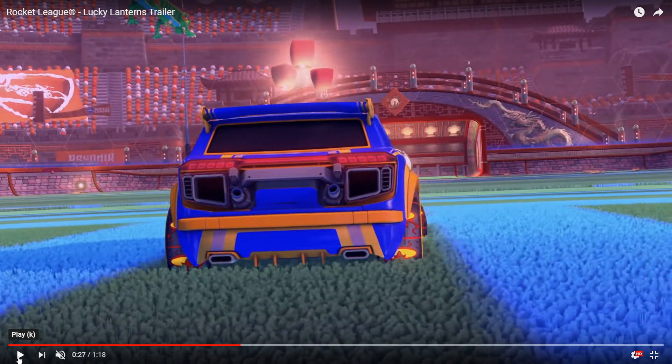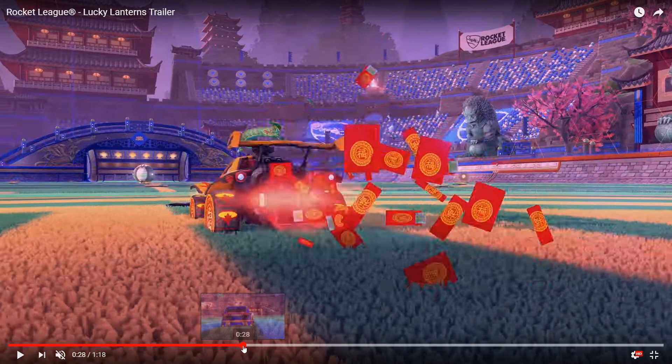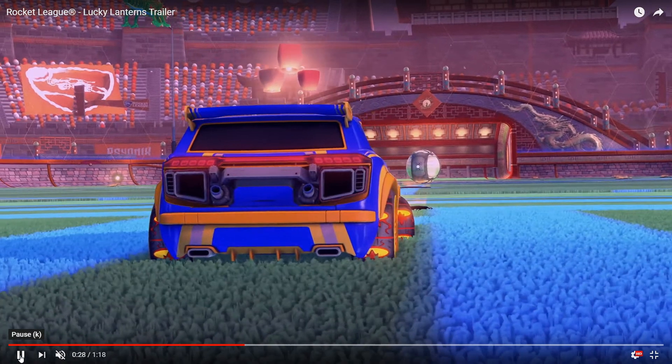As you can see straight away, there are some items we can spot from this picture. It looks like we've got a Chinese Dragon antenna, some new wheels, Lucky Lanterns topper. And look how cool this arena looks, guys — dragons embedded in it. Yo, using Dueling Dragons on this map will look so cool.